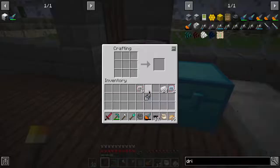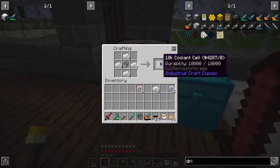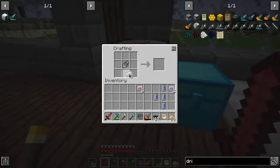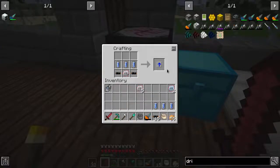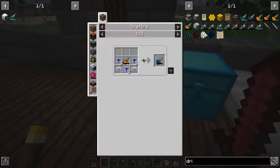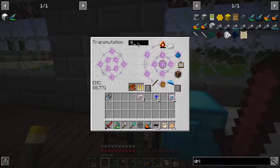We get the Evertide Amulet - it's going to tank our EMC, but we get this back after we craft it because that's an infinite water source. This is enough for a very small amount of them - enough for 2 overclockers. So we're actually going to need 10. We need 48 more.